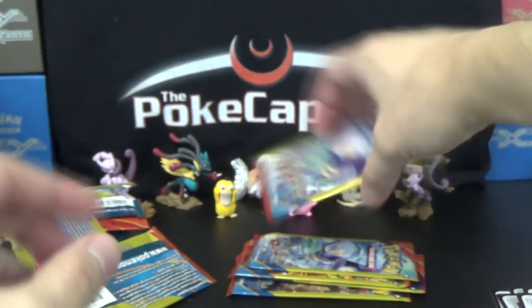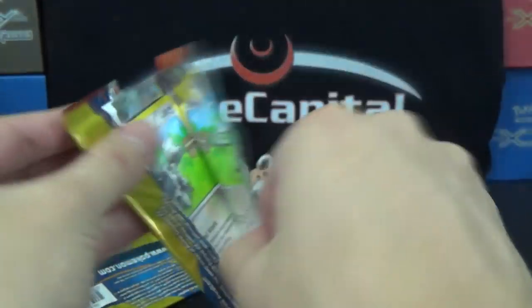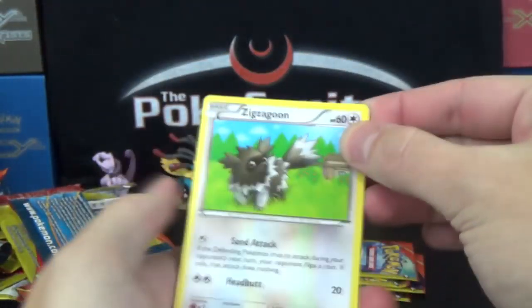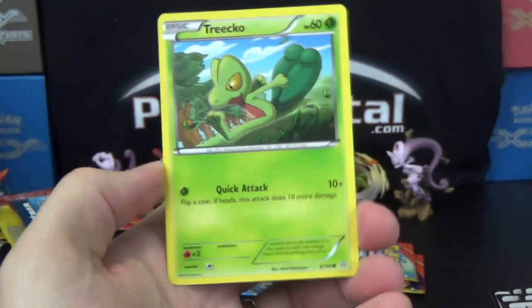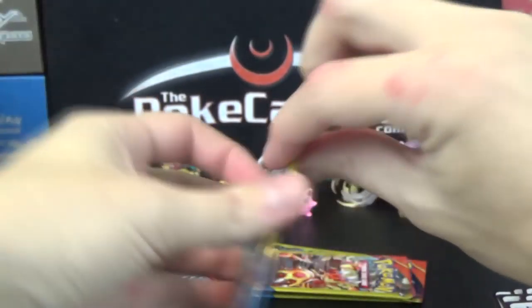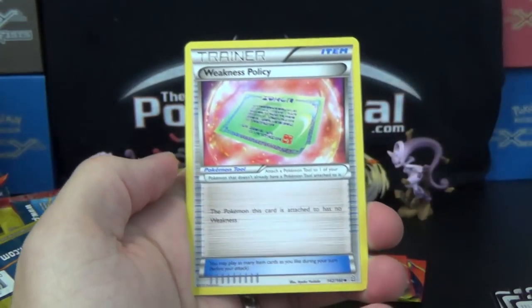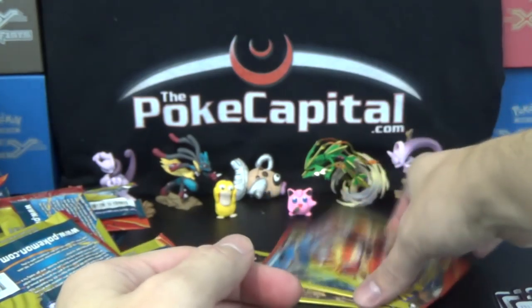We have five packs left here, including the next two featuring Primal Fish. May he bless these remaining packs with perhaps at least one more Ultra — that'd be pretty darn sweet. Zigzagoon! Gun of R! Spirit Link! And a Trickle Tree! Four packs remain. Can we find anything else splendorifico? Meta Types! Weakness Policy! And a Bidoof! Three packs to go!